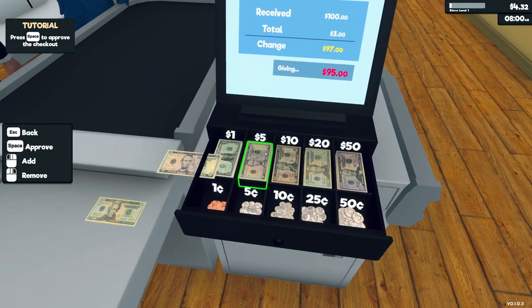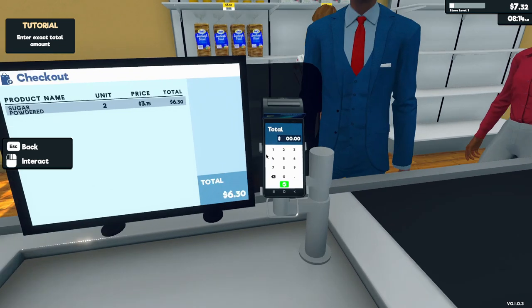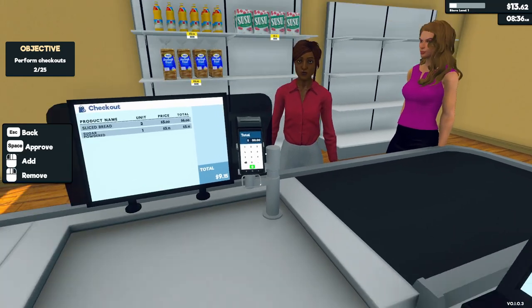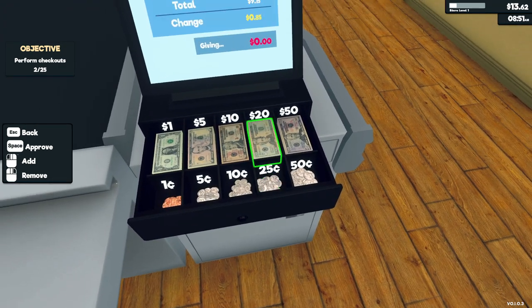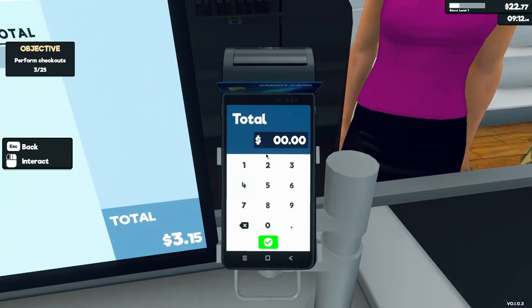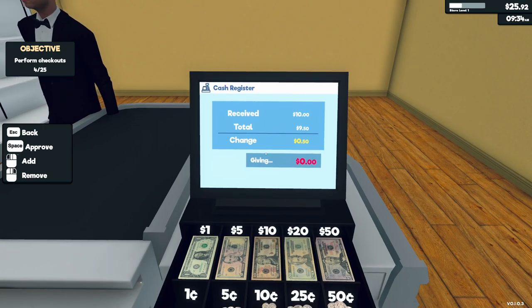We got more customers — scan! Red card. That's 6.30, thank you, come again. Change is 85 cents — I can't do math. I'm so slow, god damn it. Next customer — 3.15. Got 50 cents. How you doing, sir? Give me the money. Come back again, man.